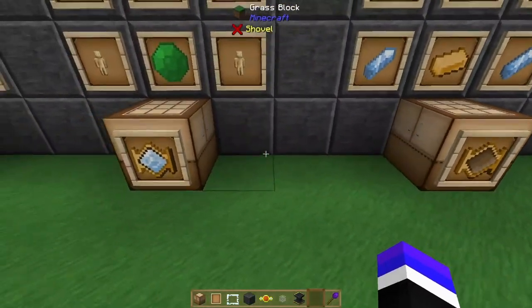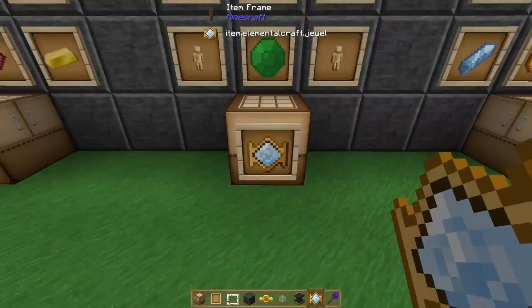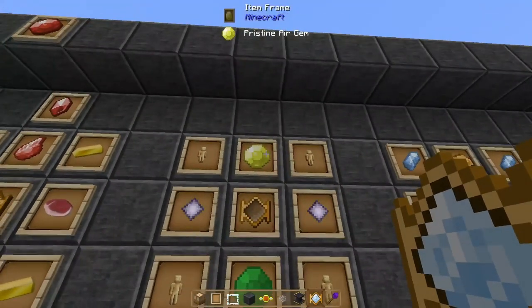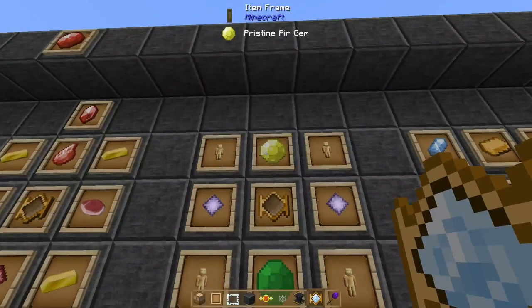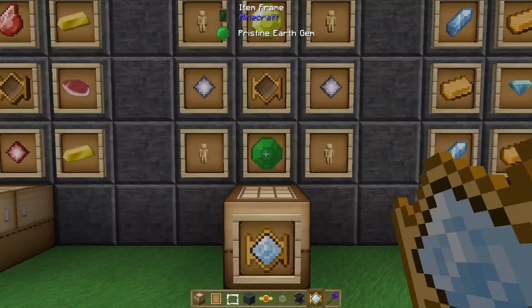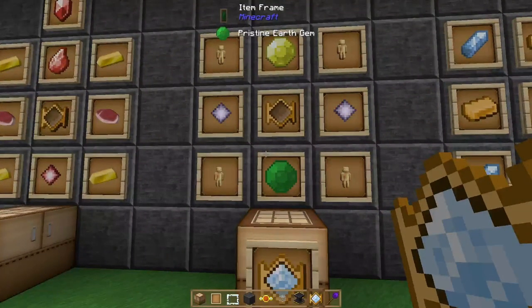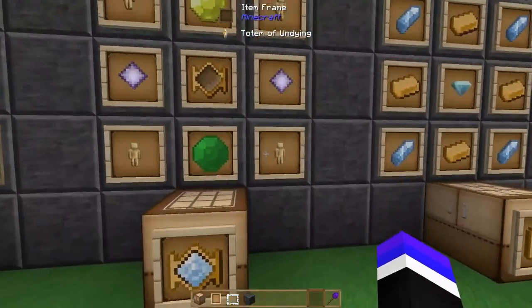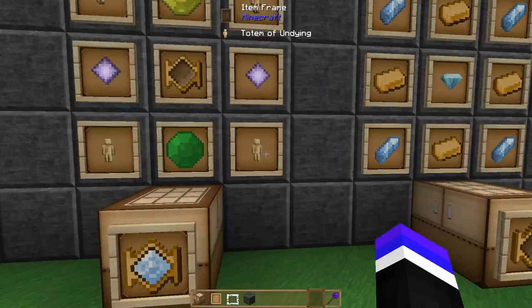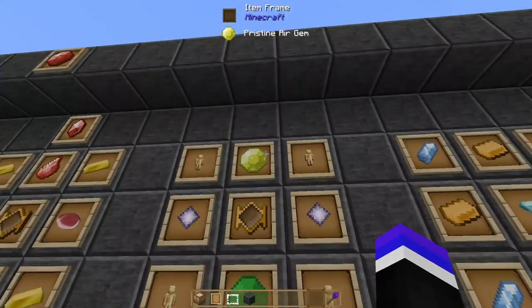You'll need an unset jewel for each miniature portal. First up is the jewel of the demigod, which requires a pristine earth gem and a pristine air gem — note the placement: air on top and earth on bottom, this is not shapeless. With an unset jewel, two pure crystals, and four totems of dying. If you've been following my guide and done an evoker farm, you'll have a lot of totems of undying. The most expensive parts are the pure crystals and the pristines.